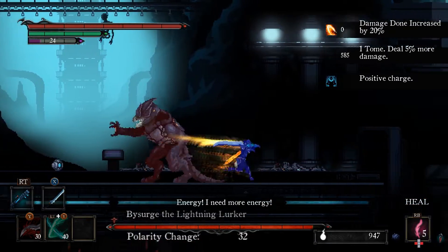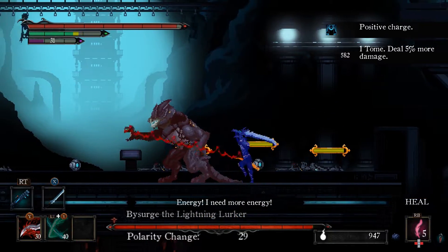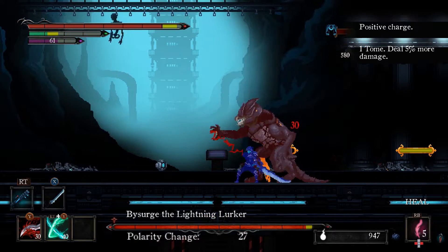For his red beam, just use your shield to block it. If you can get near him, it's worth taking a little damage to get some big hits in during the attack.